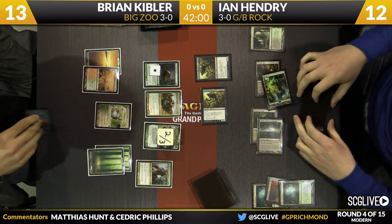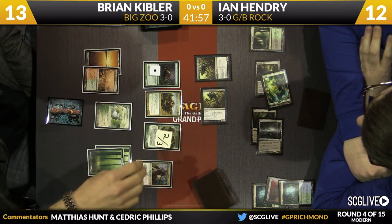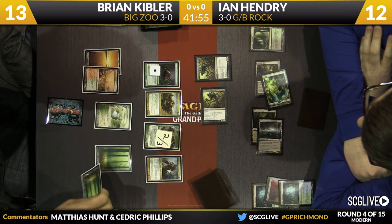He's going to be able to find Kessig Wolf Run off that Knight very quickly. In comes the first Obliterator, dealing 5, putting Kibler down to 13. This is a little risky because Kibler could be okay with attacking here and losing some permanents. This is why I kind of thought Ian should have played the Obliterator on turn four — he's threatening a 10-point swing next turn. I think that was a Path that Brian would have cast already.